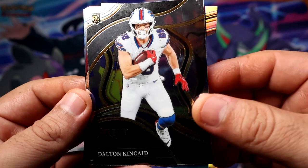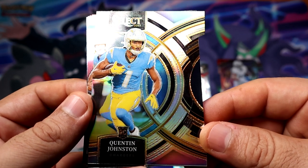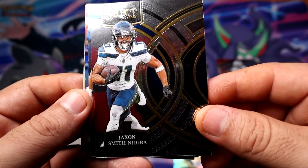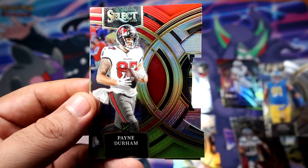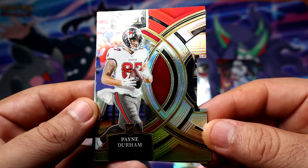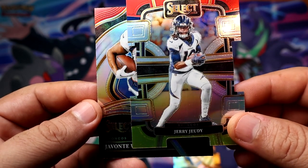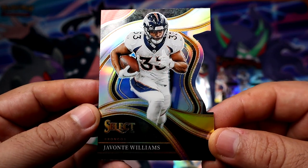Kinkade rookie. We get a silver Quentin Johnson for the Chargers. Smith and Jigba is back. Kobe Turner. Here comes our yellows — Payne Durham for the Buccaneers, and the red yellow. Jerry Jeudy. And the last card in this opening is gonna be Javonte Williams for the Broncos, also red yellow.